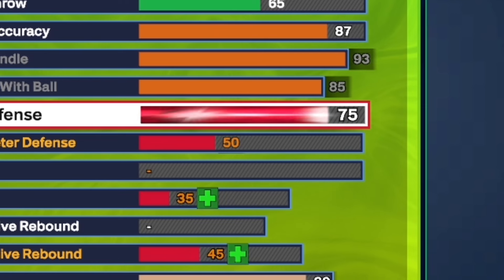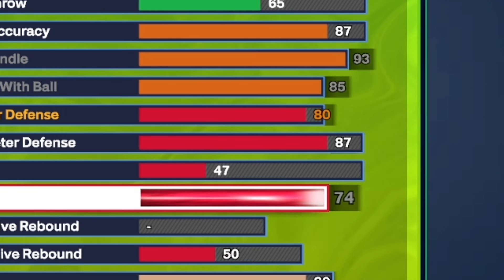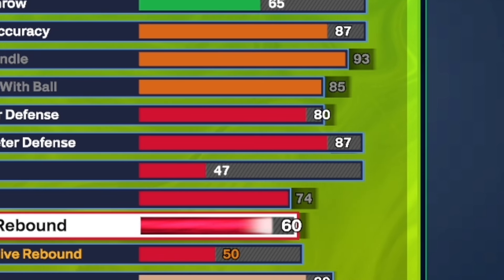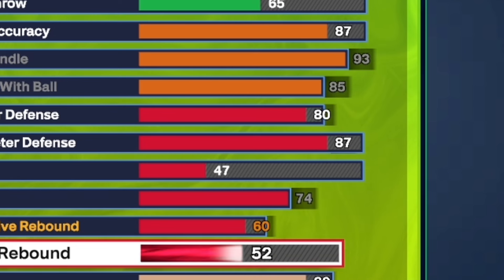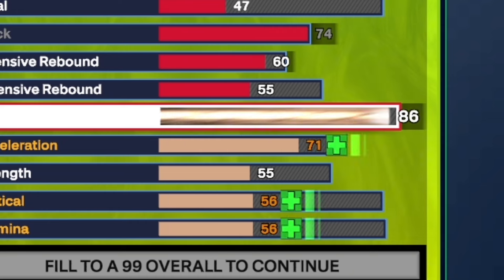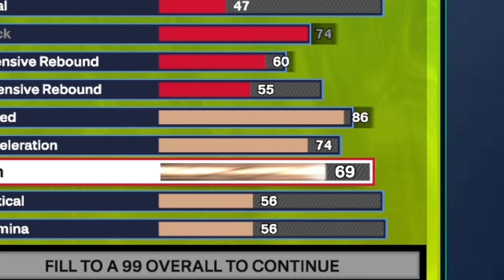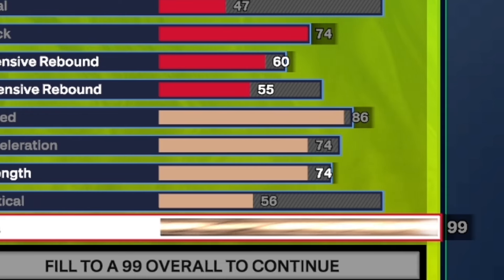Now you want to give yourself an 80 interior, an 87 perimeter, 47 steal, and you want to max that block out to a 74. Give yourself a 60 offensive rebound. And for the defensive rebound, you can put that up to 58. But I'm going to show y'all how to get gold handles for days — you want to basically just drop that to a 55, and now you'll be able to get that gold handles for days.